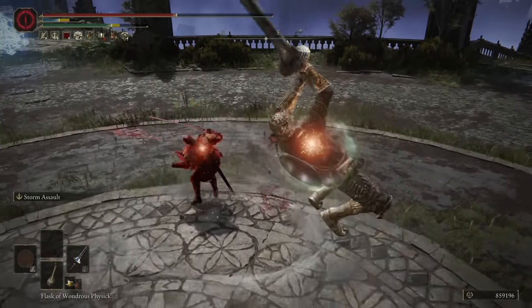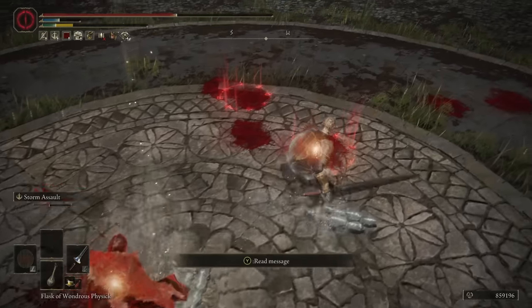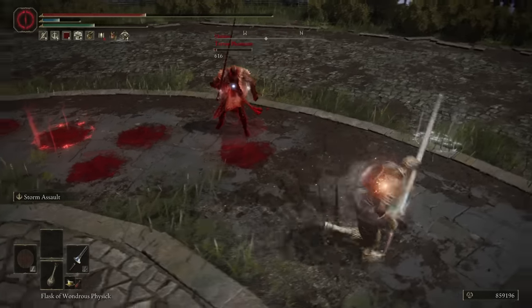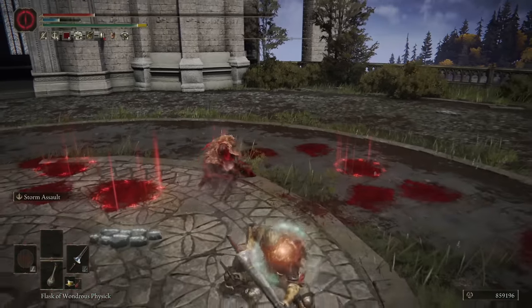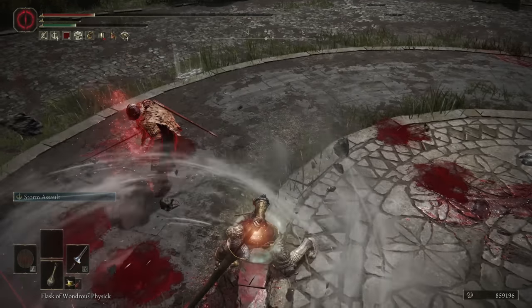One thing I also like with the R2 is that when you poke someone with an R1 and follow up with an R2, there's a decent chance to roll catch with that as well. It's not going to work all the time, but because R1 into R1 doesn't true combo, an R1 into R2 is your best chance at having some form of combo on your moveset.